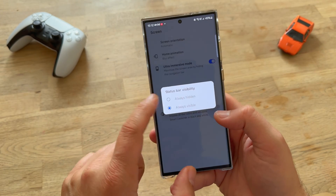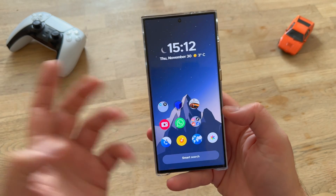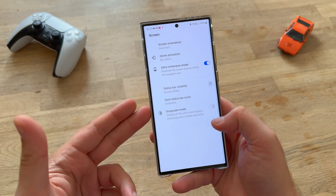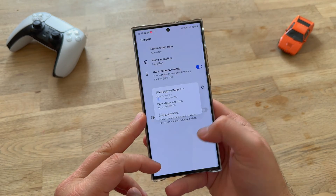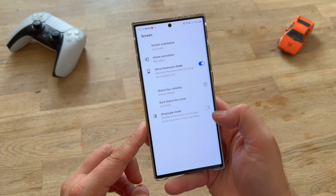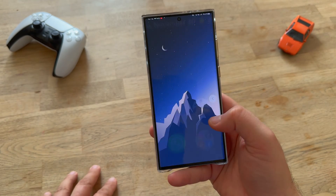Some more settings here. Status bar visibility — always hidden. That's good. I would call this a bit more immersive. Then we have the dark status bar on the icons set to automatic, and then we have a grey mode, which I think does exactly what you would expect it to do.